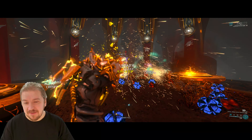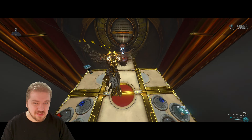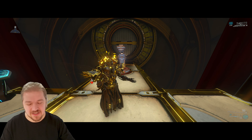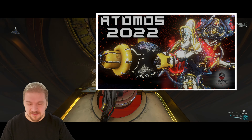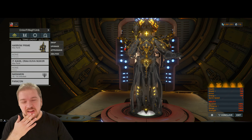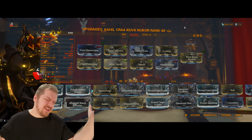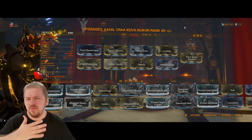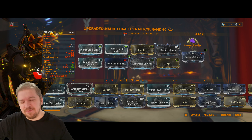Is the Kuva Nukor one of the best secondaries for Steel Path specifically? Not necessarily. If you're a newer Tenno, I still think you're better served by the Atomos — I'll link that video in the cards. But what if we want to rain holy fire on our enemies and you're not a newer player? You've got the mods and the know-how. Let's check that endgame build.